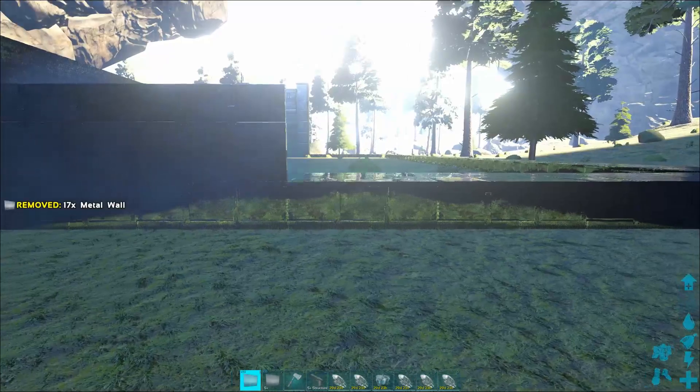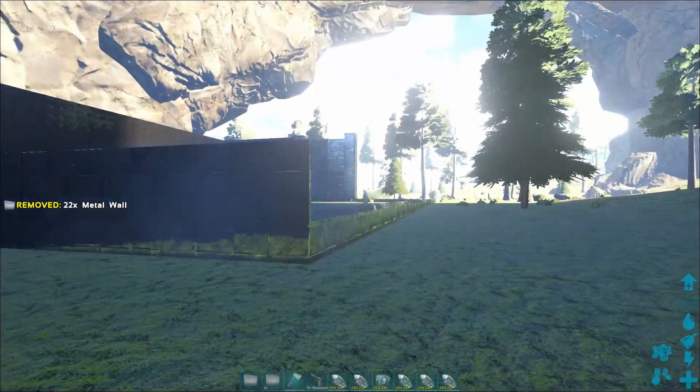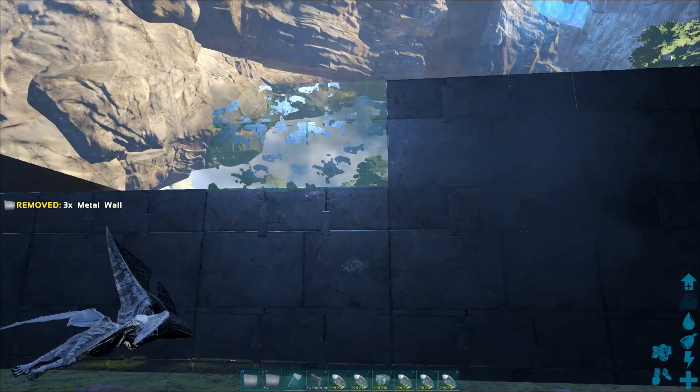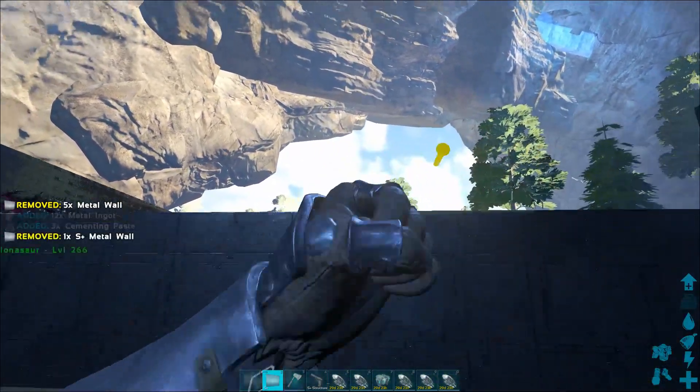As you can see, my Managarmr and the Flanosaur are nicely coloured. Neither of them are mutated — there's a mod on the server called Dino Coloriser which allows you to paint your dinos to make them look like they're mutated. It's actually a cool mod, I like it a lot.